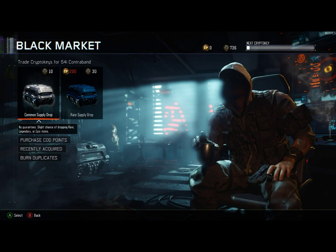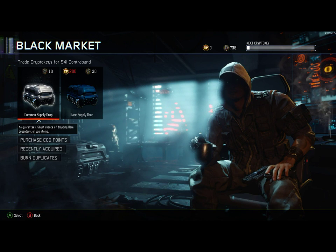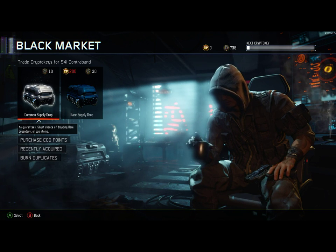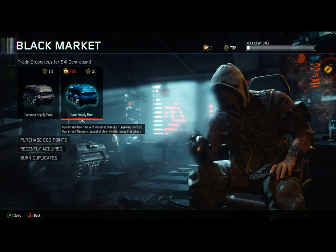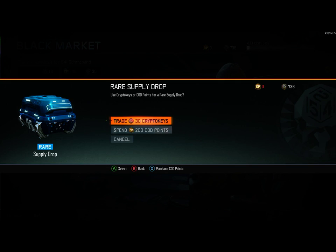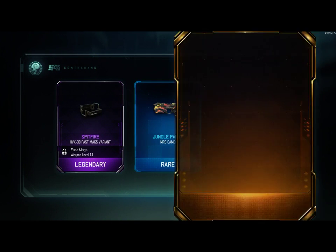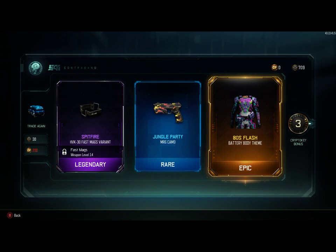What's going on guys, Makonoid here bringing you another black market unboxing. They had double crypto keys this week and I took full advantage of it. As you can see I have 736 crypto keys, so I'm just gonna open rare supply drops. I don't even think I'm gonna bother with the commons, I'm just going straight for the rares.